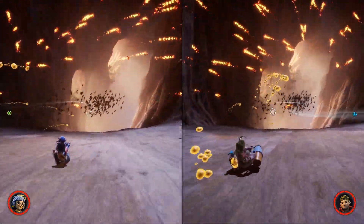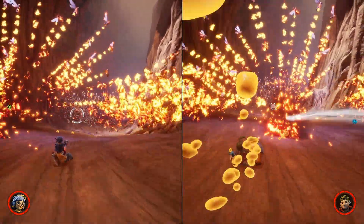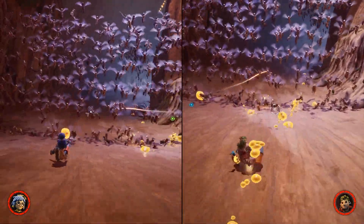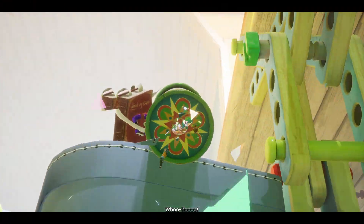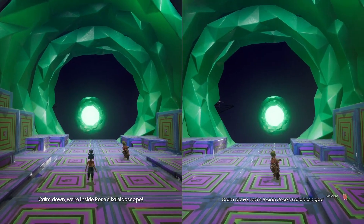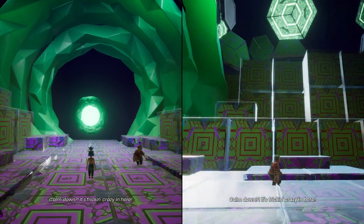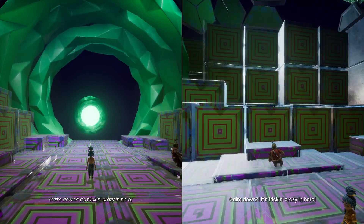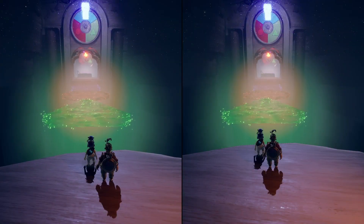In A Way Out, we mostly enjoyed the story, the characters, and the little twists that happened. Whereas in It Takes Two, because you have multiple fantasy worlds — there are seven chapters — each chapter is basically a different world, a different environment, and in each chapter you get different abilities, which is awesome.